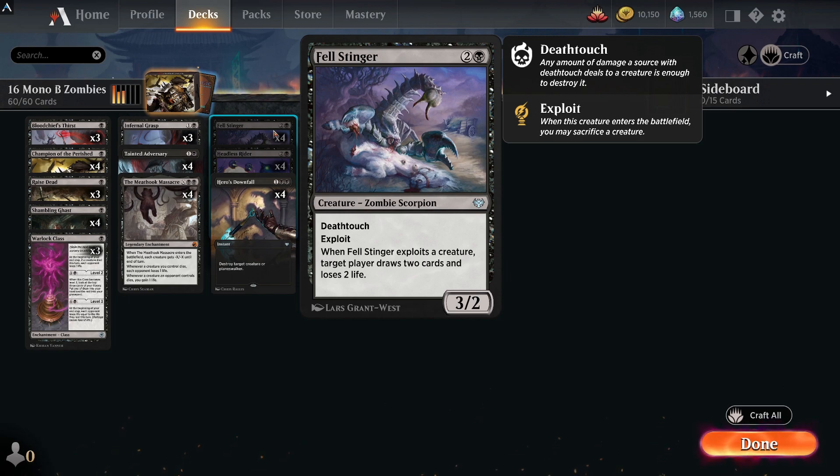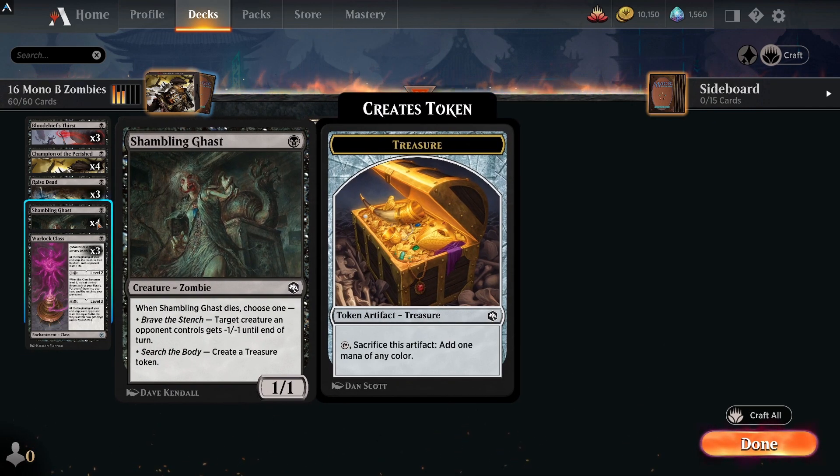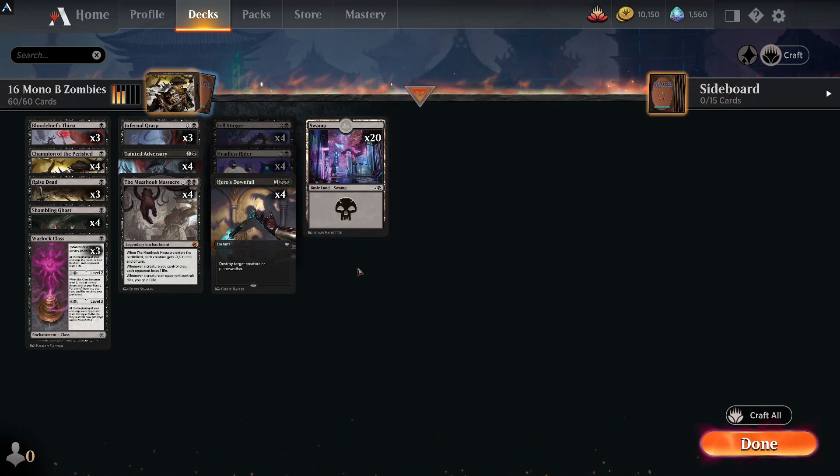Fell Stinger has deathtouch and exploit — when you exploit a creature, target player draws two cards and loses two life. You can use this as a win condition; don't always overlook it — you can use combinations of The Meathook Massacre to get wins with this as well. It's also a good way to draw cards. Another card like Tainted Adversary with deathtouch adds more evasion. There's also Shambling Ghast — minus one one or create a treasure to ramp a little.